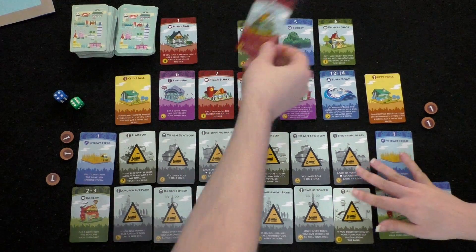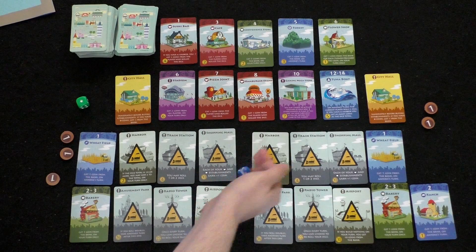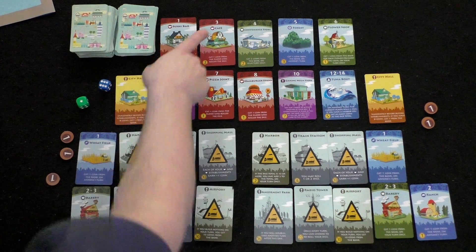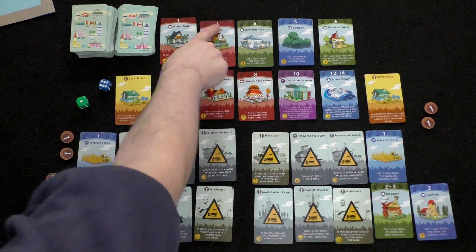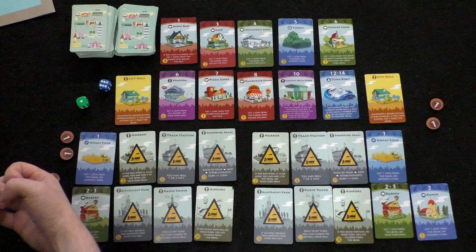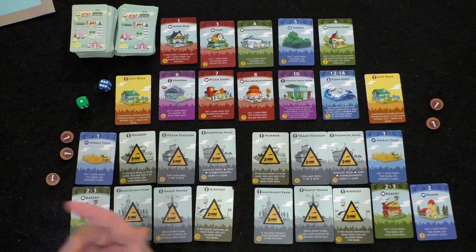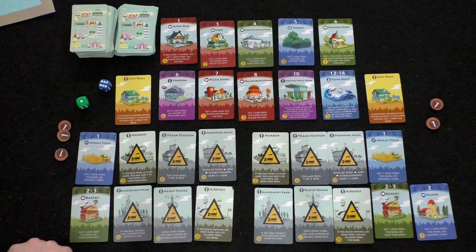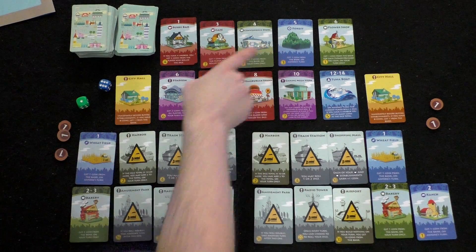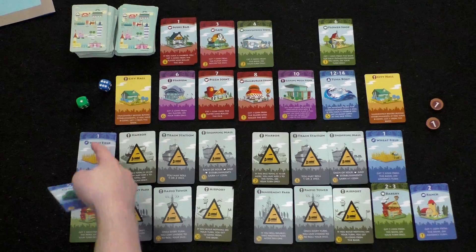Player two rolls the blue die and gets a six — no income. Looking at options: the cafe says get one coin from the player who rolled the die on a three. Notably, if you have a harbor, you'd get three coins from the player who rolled — which is very powerful. Player two decides to buy a forest for three coins: get one coin from the bank on anyone's turn when a five is rolled. Now he gets income on a one, two, three, or five.